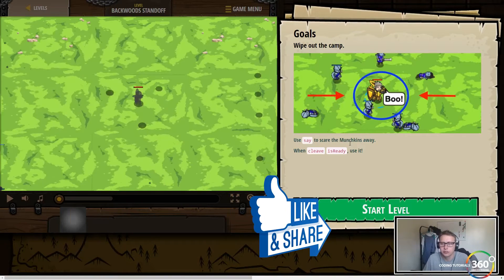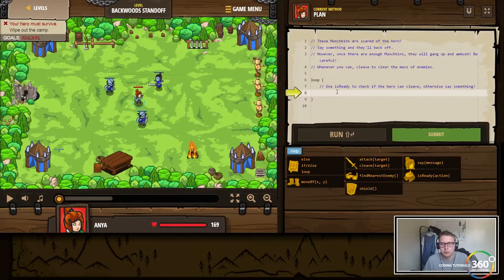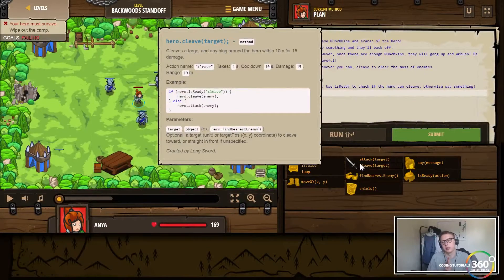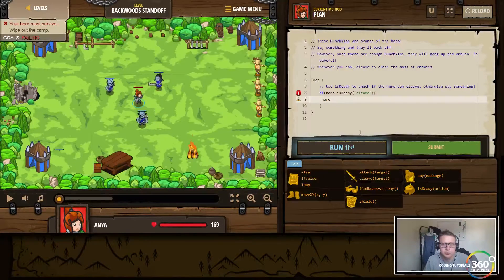All right — say something to scare the munchkins away, and when cleave is ready use it. So basically we don't want to move, we want to say — remember cleave — we want to say look, if it's ready cleave, else we want to say something. So we're going to do: if hero dot isReady, then put cleave in there.